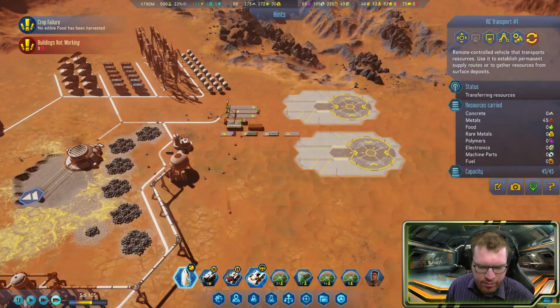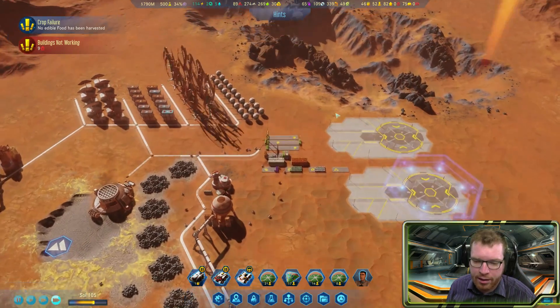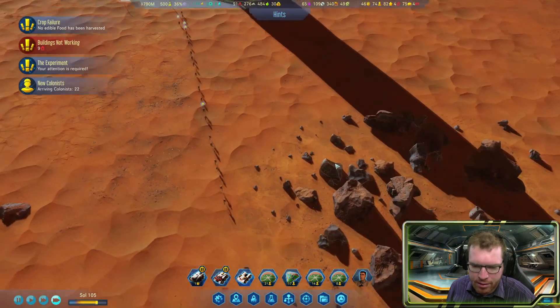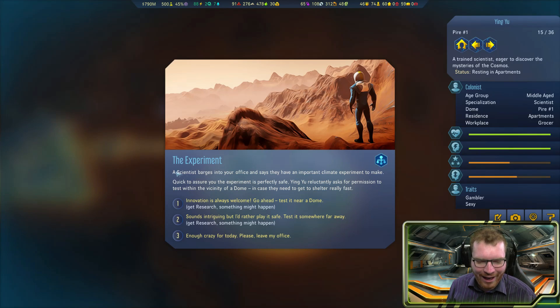The rocket has arrived, so let's get it on the ground. Whenever we order people it always brings in more food too, which is why I built this massive food storage to ensure we have somewhere to put it — that's been a problem in the past. New colonists have arrived. A scientist brags into my office saying they have an important climate experiment to make. He assures it's perfectly safe but asks for permission to test near a dome in case they need shelter fast. So it's not that safe, is it? I'll let them go ahead but test it somewhere far away from the dome.